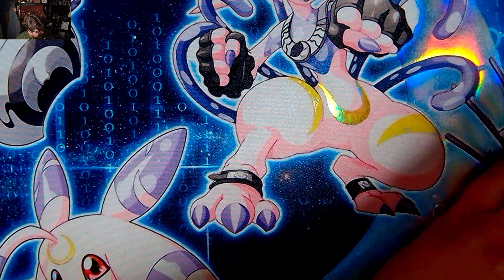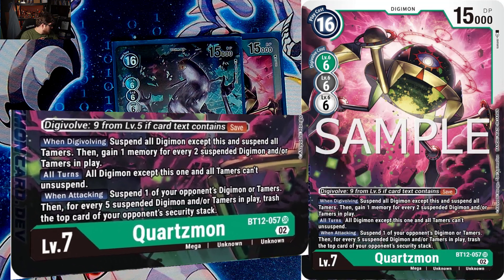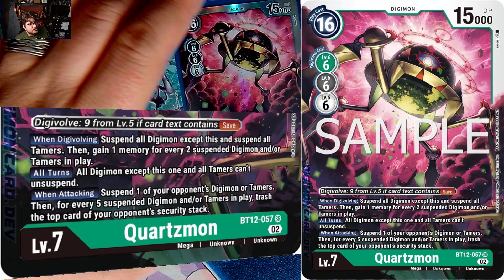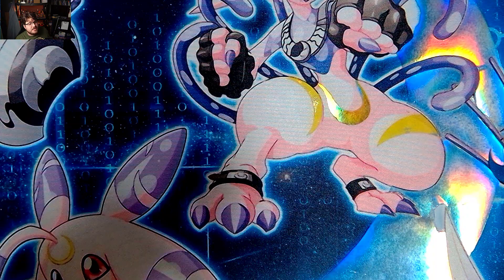Then there's the annoying card everybody hates — Quartzmon. When digivolving, suspend all Digimon and tamers on the field, and for every two suspended Digimon and/or tamers, gain one memory — so Quartzmon hopefully comes out ridiculously free. All turns, all Digimon other than this one cannot unsuspend — complete lockdown. And Quartzmon can suspend one of your opponent's Digimon and/or tamers and trash the top of your opponent's security for every five suspended Digimon and tamers in play. This card is going to make your opponent have a bad day.